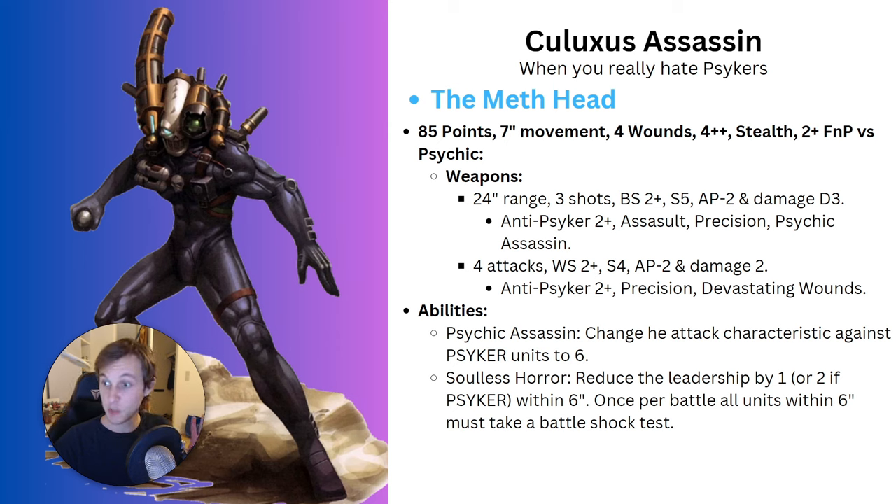His Psychic Assassin ability means any weapon with that keyword gets an attack characteristic of 6 when used against psykers - so his gun goes to 6 shots against psykers. He also has Soulless Horror, which reduces enemy leadership by 1, or by 2 if it's a psyker, when he's within 6 inches of a unit. Once per battle, all enemy units within 6 inches must take a battleshock test in any command phase.